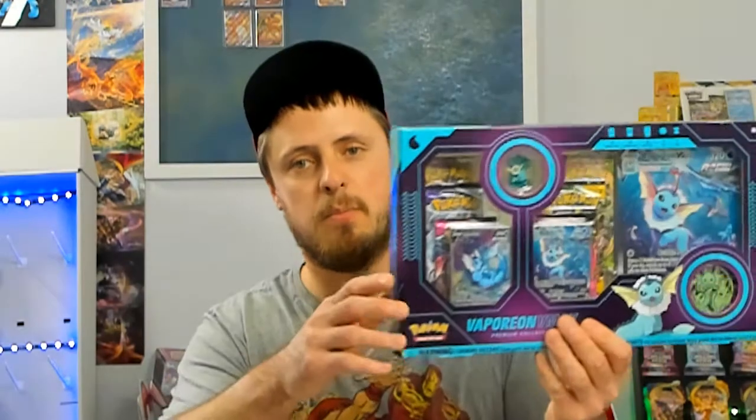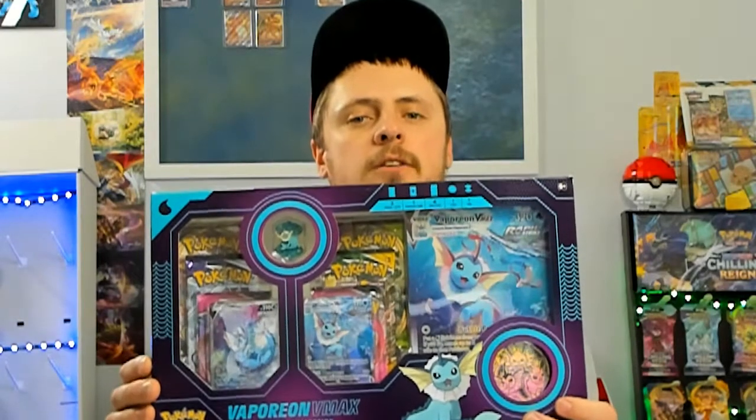They come with six booster packs each, a pin, the jumbo card, two promo cards, and a coin. Just a quick preview of what the box looks like — you've got your little coin and your pin.